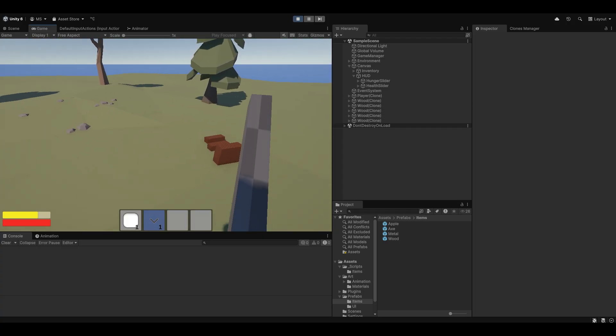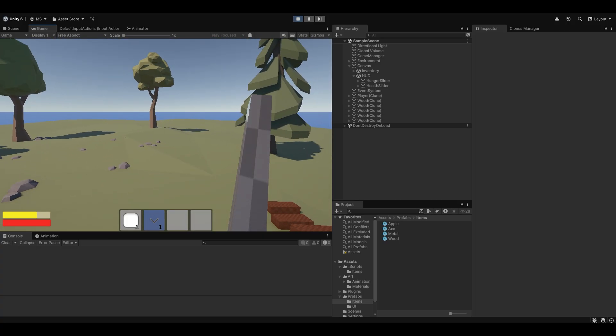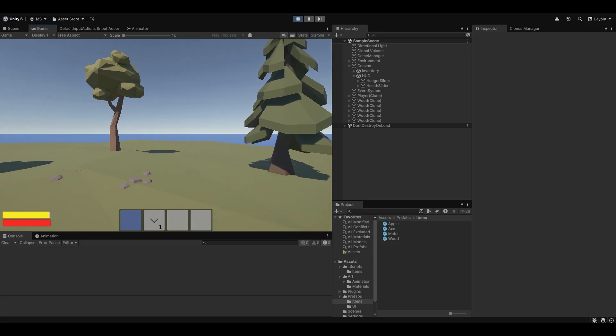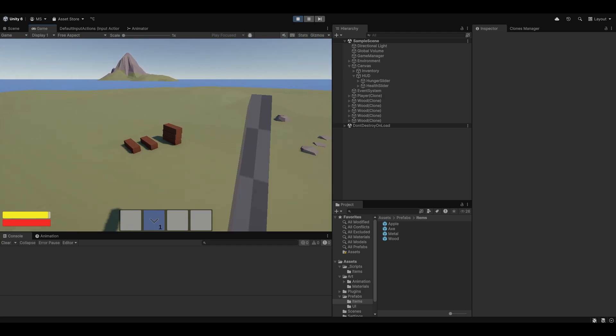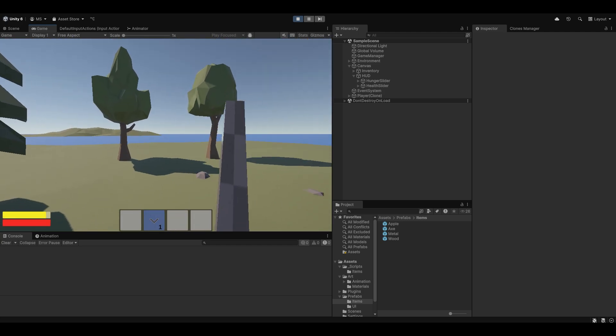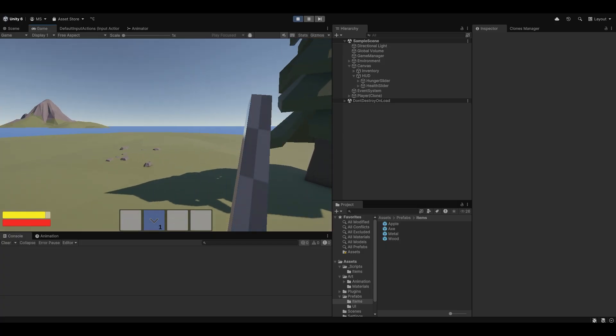You can drop them again as well. And everything, of course, works in multiplayer. You also have consumables — I have an apple in my hand. When I right-click, you can see it consumes the apple and I got more hunger. So we essentially have a full little survival game here with dynamic resource spawning and so on and so forth.